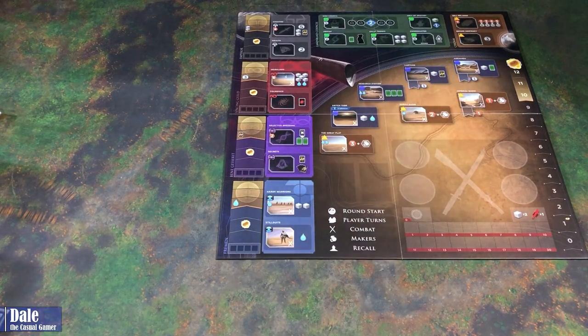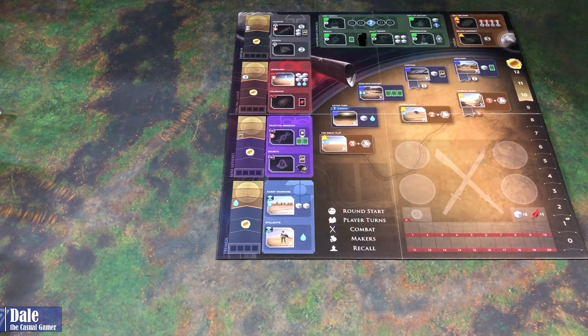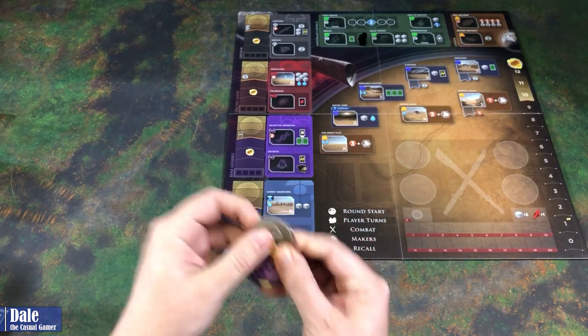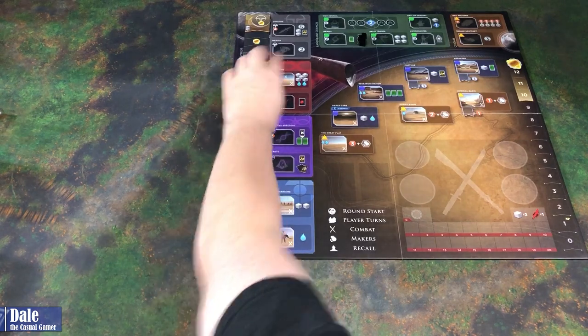First, of course, we're going to put out the game board and take the Mentat token and put it up on its base. Then we'll take the four alliance tokens and place them in their location on the board.